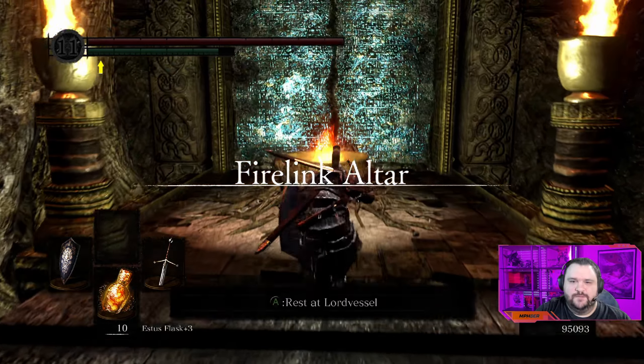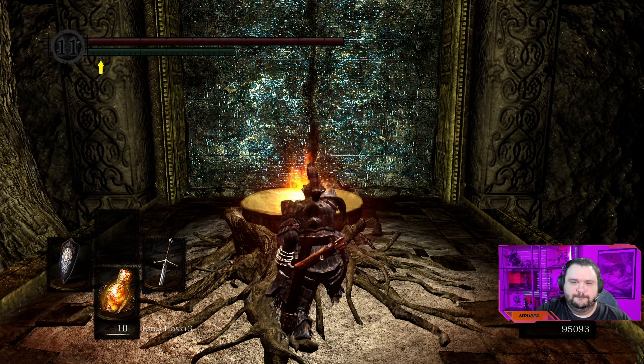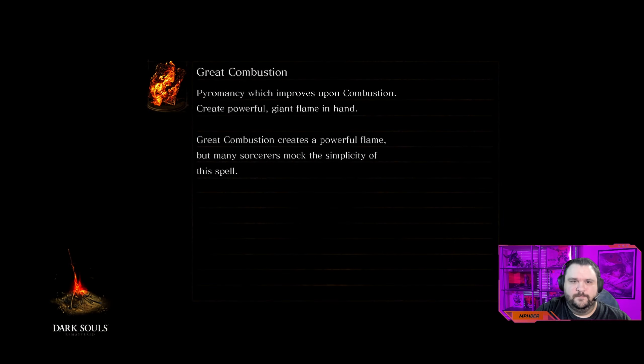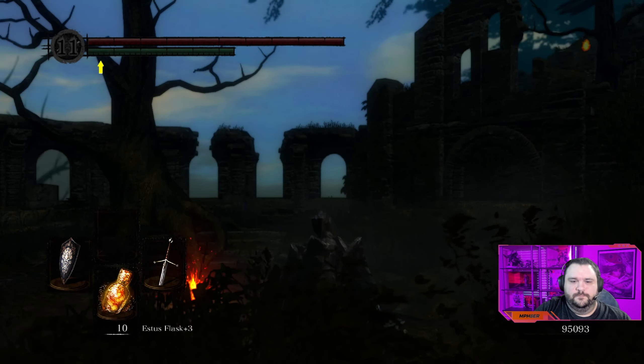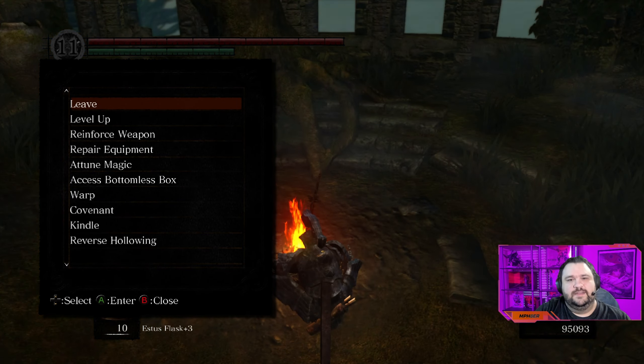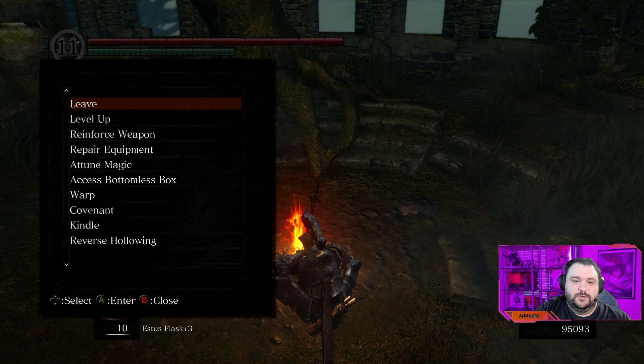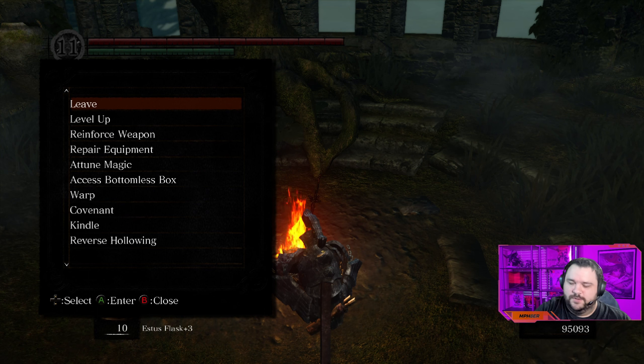We can warp and head back to Firelink Shrine to wrap out this episode. At this point we have beaten the Four Kings boss, gotten all the items in the New Londo Ruins, and finished the Valley of the Drakes area. From here we have several different paths to go, but we're already getting long on time for this episode, so we'll talk about that in the next one. Thanks everybody for watching — please like, subscribe, and comment, and I'll see you in the next one!